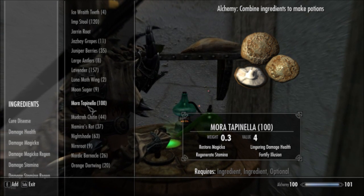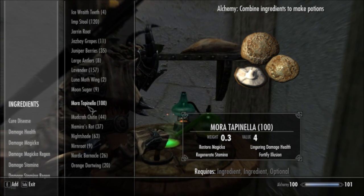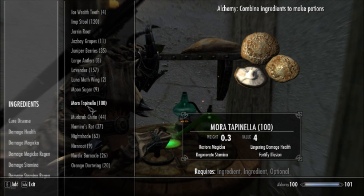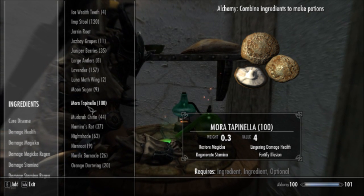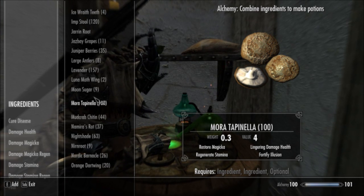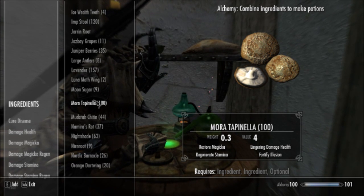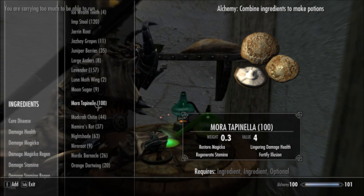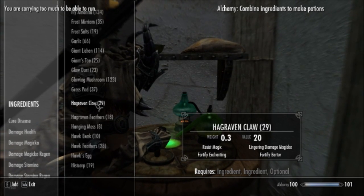Mixing the potions together is about finding what potions work for you and which ingredients to use — which ones are the most sustainable, which ones are the easiest to get, which ones are most effective. Because some potion ingredients have higher magnitudes of effect for the effects that they actually give you.